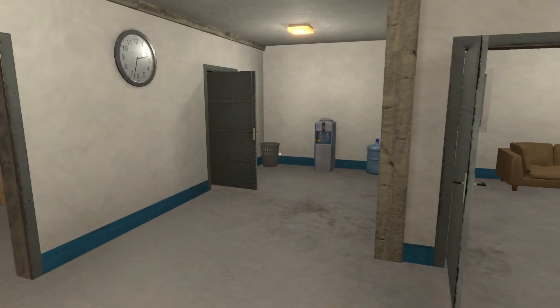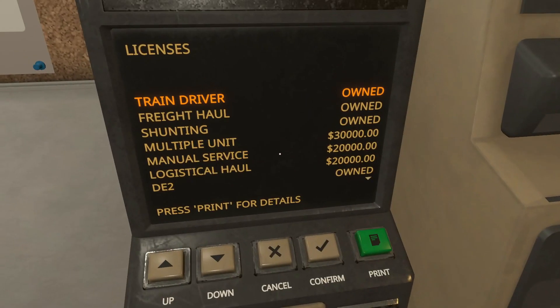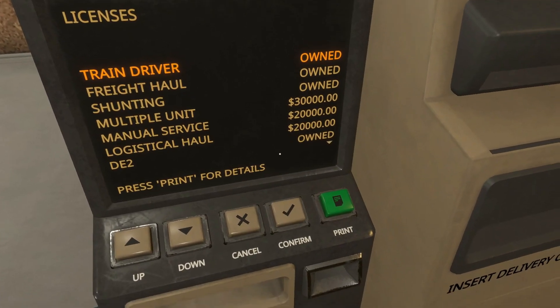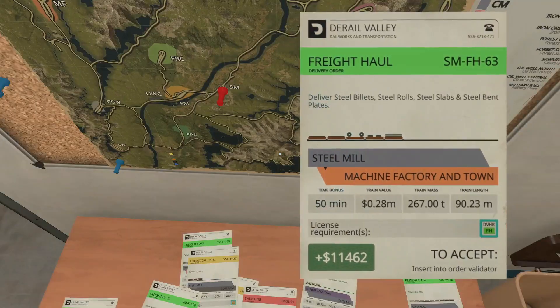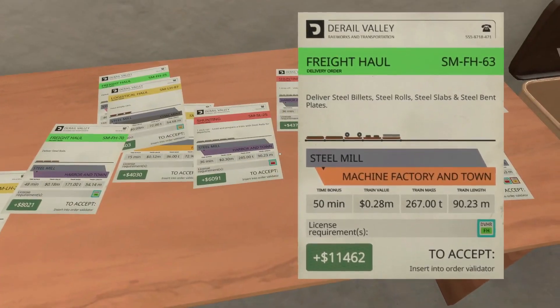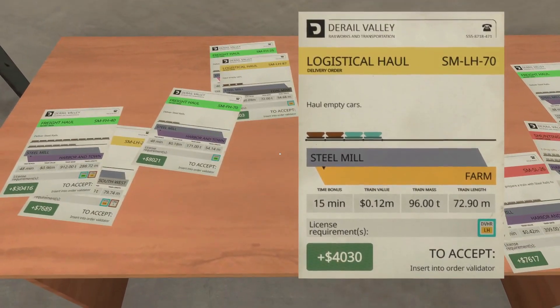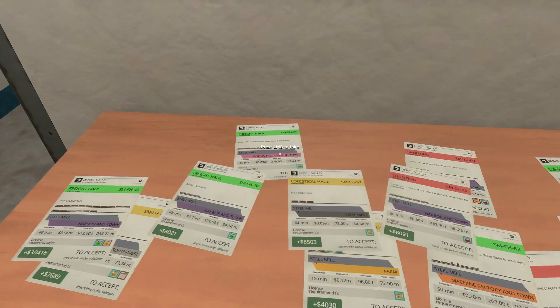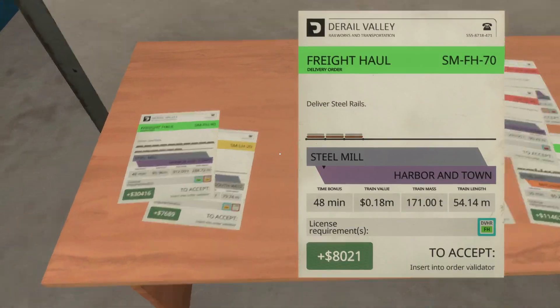We can always start up the other one. Right now we don't have the multi-unit, which is the license that allows us — we need 30,000 for that. It's the license that allows us to actually physically hook up the two, so you can drive both of them using just one locomotive.